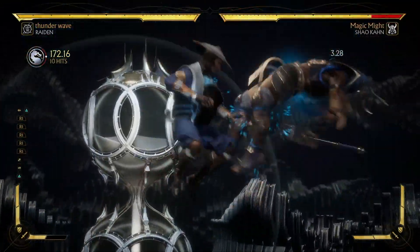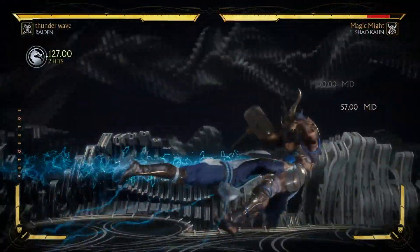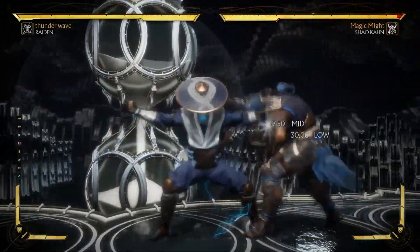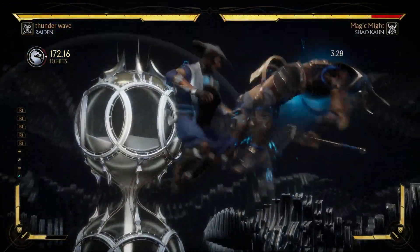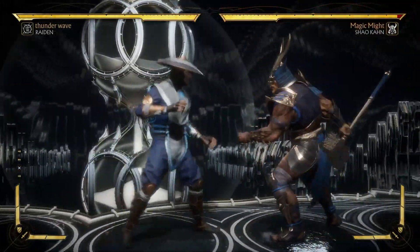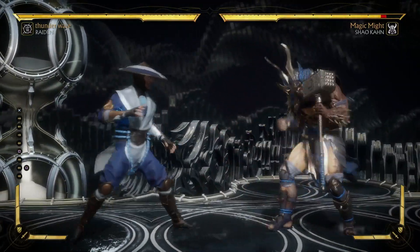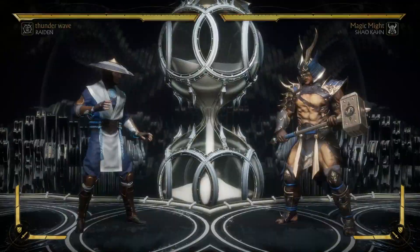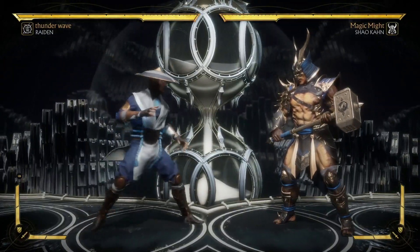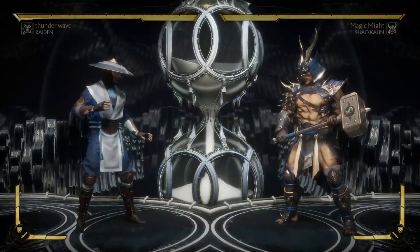...and two, special cancel, then forward four into electric fly. It'll look something like this. That's 310 off the back three. It's a low and it advances him, so you've got a mid, a low, and you're good to go.